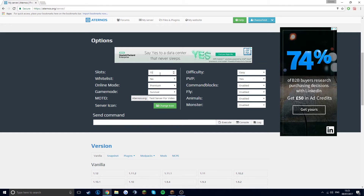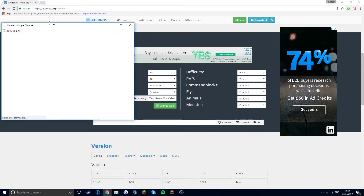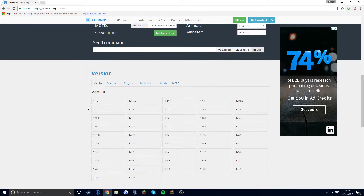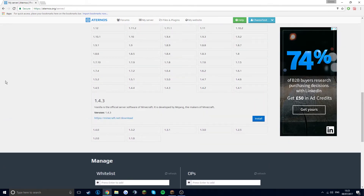You can choose Hard, Normal, Easy, or Peaceful difficulty — I'm going to keep it default. And then here are commands and stuff. If the server was running you could execute commands and get a console so you can see what's happening, and there are also logs.